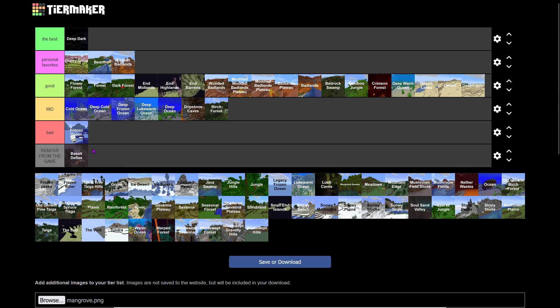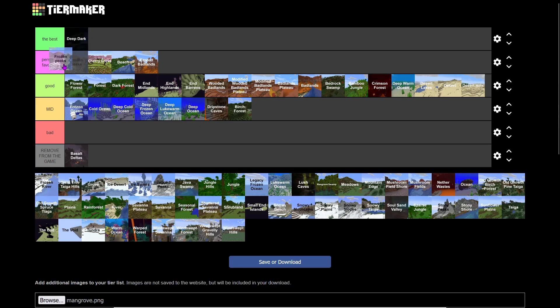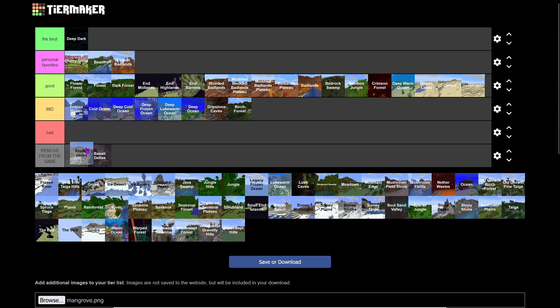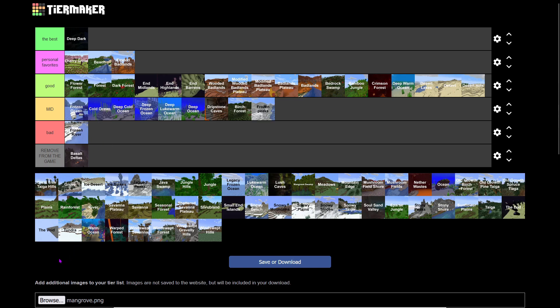Frozen Ocean is Bad — they're just so common for no reason and go on forever, though they do have blue ice. Frozen Peaks — it's not good because of the powdered snow, it's just a pain. It's also notable that Ancient Cities can spawn there.